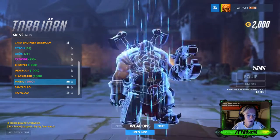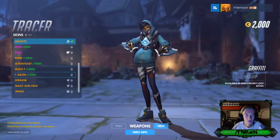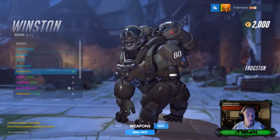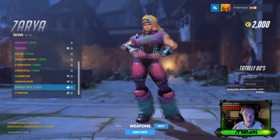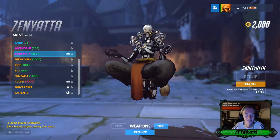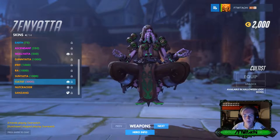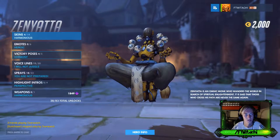Next up Torbjorn's got Viking, which some people think looks really cool — I actually think it looks trash but anyway. Tracer's got no love. Widowmaker I thought would definitely have one but she doesn't. Zarya's got Totally 90s — or Totally Lame. And Zenyatta's got the cultist skin which looks like something from World of Warcraft — and that's the gallery, skipping highlight intros, sprays, voice lines, and emotes otherwise we'd be here all day.